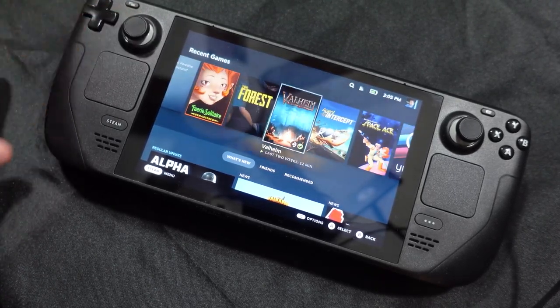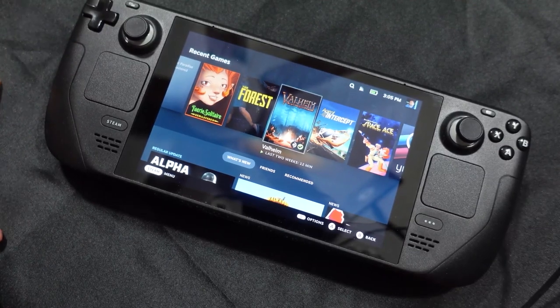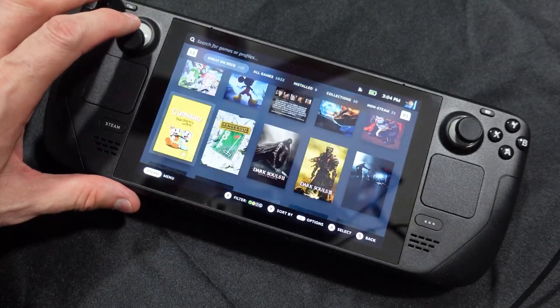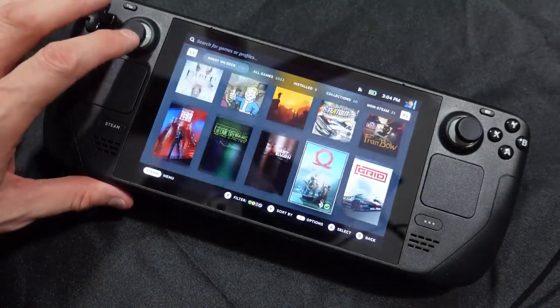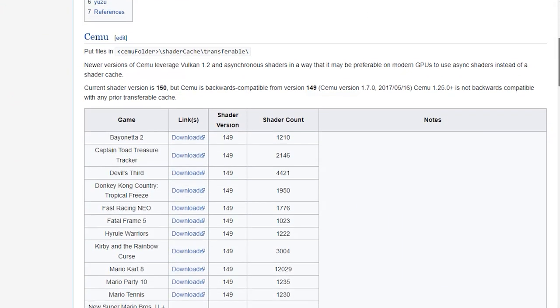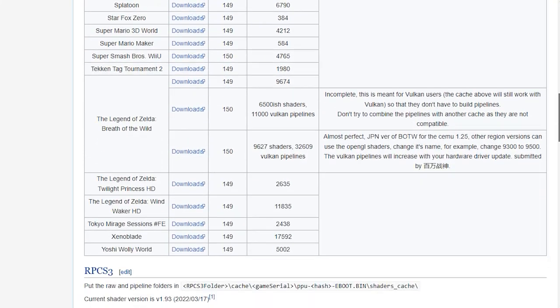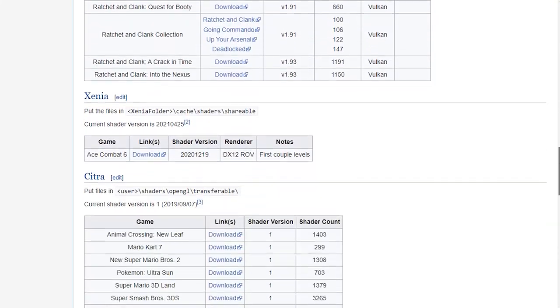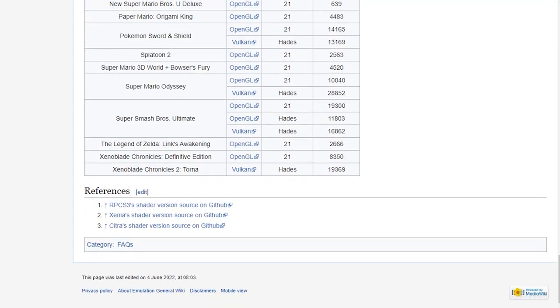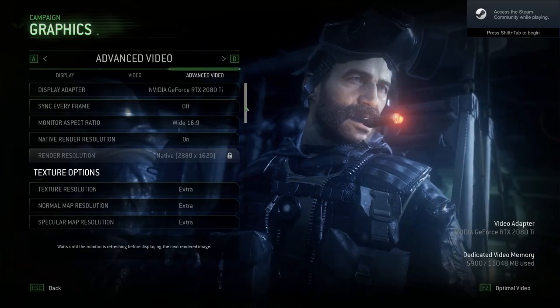Of course, not every game has these caches available yet, and things like Yuzu or other emulators don't have the same feature. So the feature is great for supported titles by Steam, but for everything else you're sort of on your own. There are projects out there aiming to bring pre-compiled caches to Yuzu and other popular emulators to avoid the Kirby incident we witnessed earlier, but shader compiling and performance hits due to it are simply part of PC life.